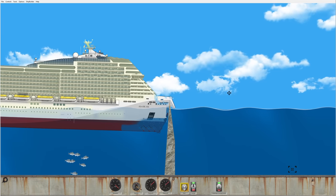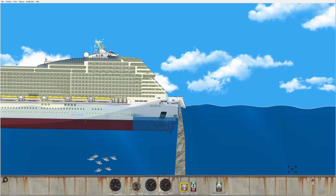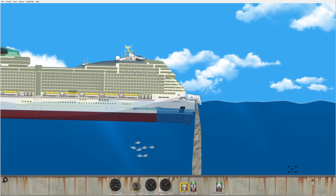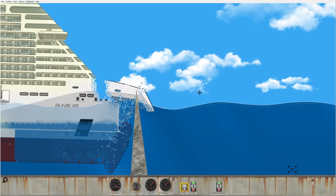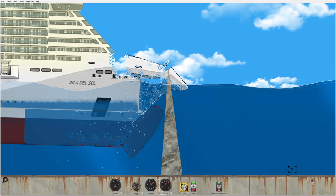The bow completely crunches inwards. Oh my gosh, there's nothing left of it. Let's put this thing in reverse so we can get a closer view. Look at all the watertight compartments filling. We're gonna be closing all watertight compartments. There we go, we've closed all of them. We are in reverse backing away from the spike — engines are still working thankfully. Look at all that damage!